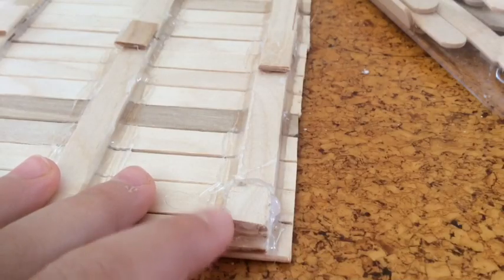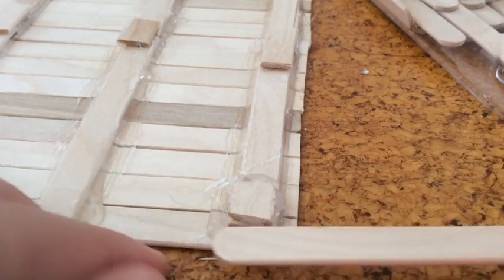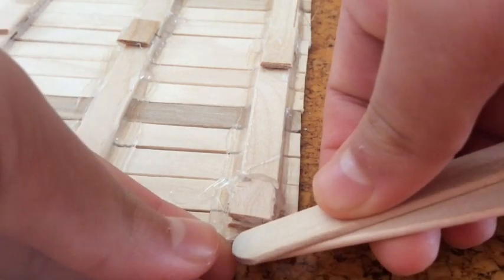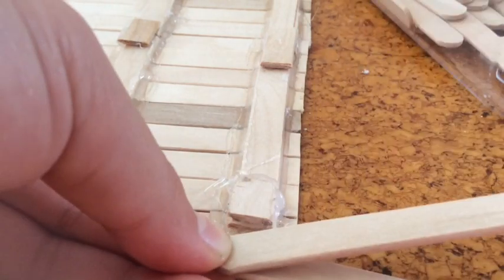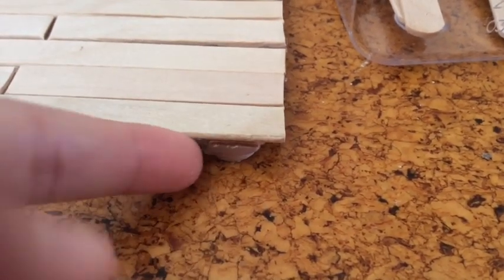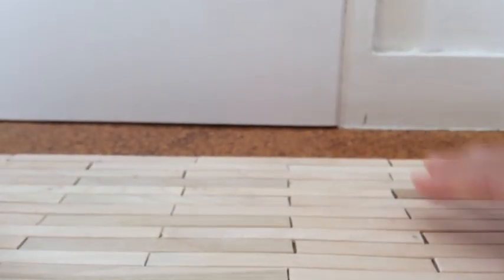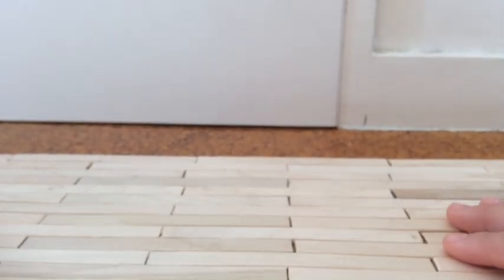I made a little stand here. You need about two sticks cut into small little pieces and stick them on here so it will make it stand properly. I did a little easy stand here and over here as well. All you have to do is do four corners like this — just a little stand so it won't wobble around.